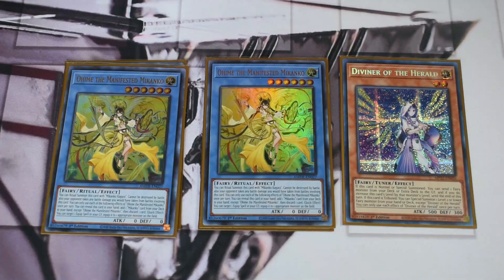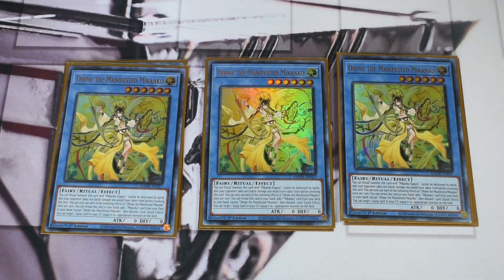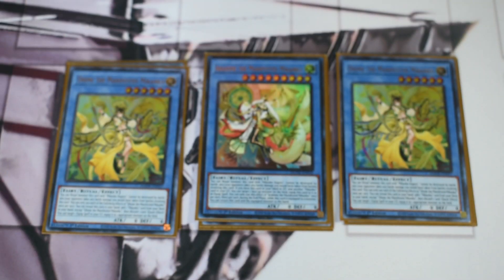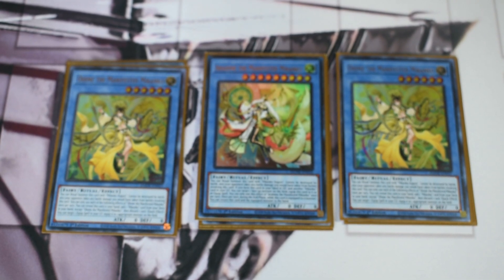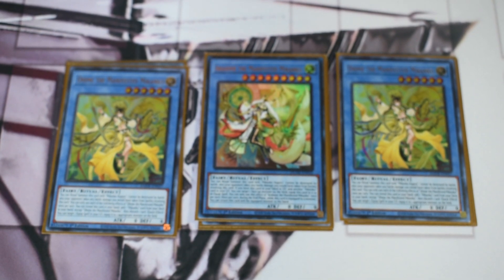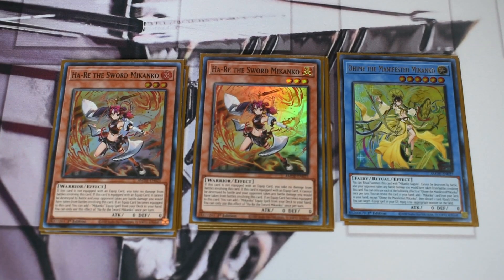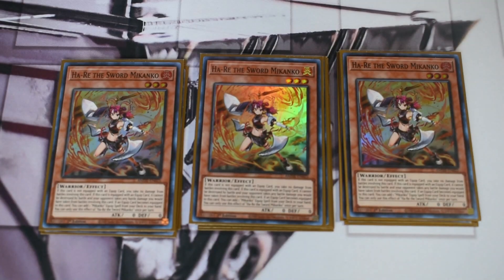For the actual Makanko stuff, we're on three Ohime — the best starter you can ask for. It reveals itself, adds and then discards a Makanko, and gets everything rolling. Then the new one, we play one Ourhime — people have been back and forth between three, one, and zero, but I still think one is fine. It's basically a free way to equip itself to something to help trigger your Makankos, since they all get effects when something is equipped to them.